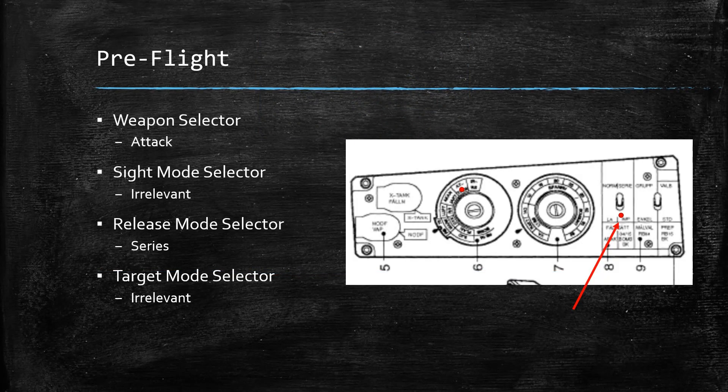For pre-flight, your weapon selector is still going to be on attack. The sight mode selector isn't really important. The release mode selector, which was in series before, now should be on impulse. The target mode selector is also irrelevant.